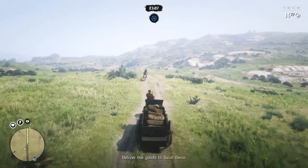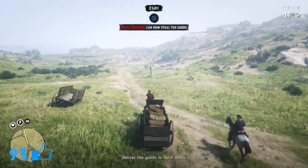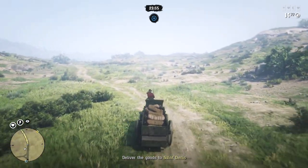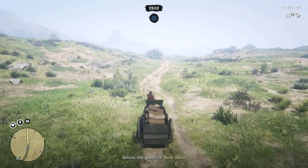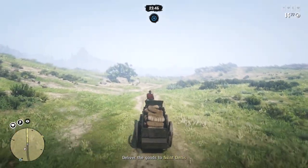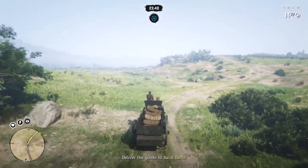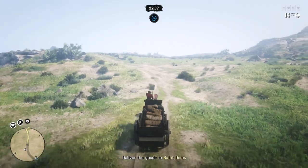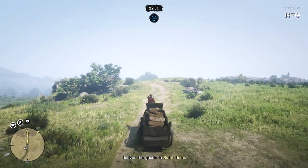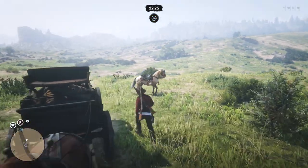What you're seeing on screen is me doing the longer distance delivery for $625 — from the top of Valentine all the way down to the center of Saint Denis, which is a very long journey. For the first two minutes there were no other players alerted, so I was just spamming A to get as far away as possible. As soon as it hit the two-minute mark, alerts were sent to nearby players. Luckily, no one attacked me the entire way from Valentine to Saint Denis.